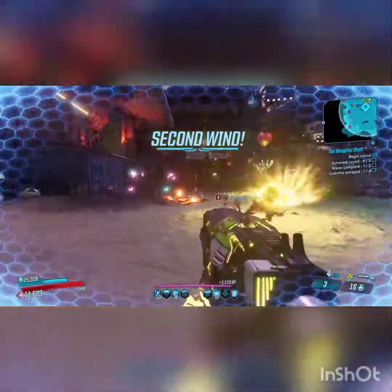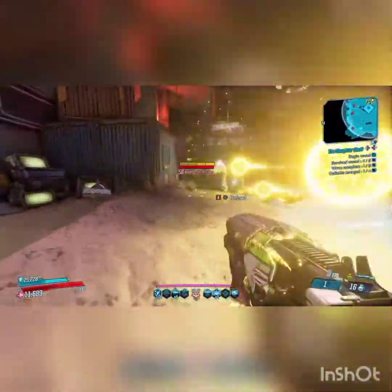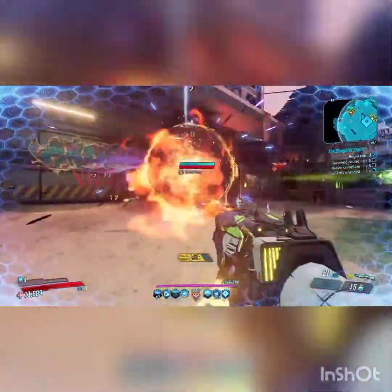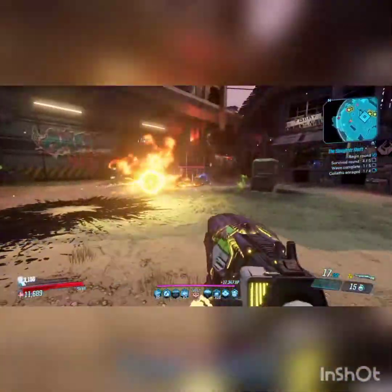You can see the Guardian Angel again helps. That enemy there has metallic armor, but it doesn't matter — see how fast they disintegrate.